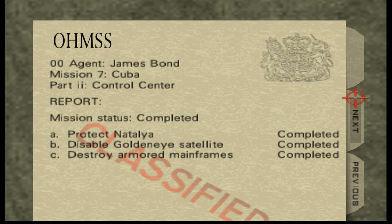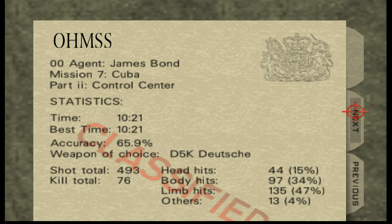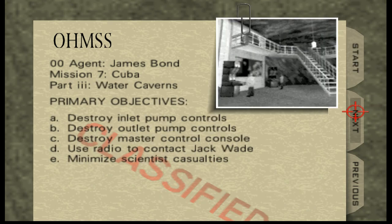I guess Jungle and Control can be its own video — that was a tricky one. Next mission objectives: destroy inlet pump controls, outlet pump controls, master control console, use radio to contact Jack Wade, minimize scientist casualties. I don't know how long I've been recording because I had to play this a couple times. Thanks for watching, I'll see you next time. Bye now.